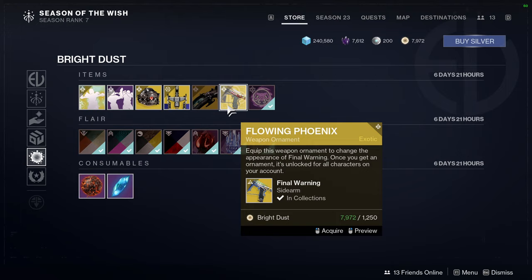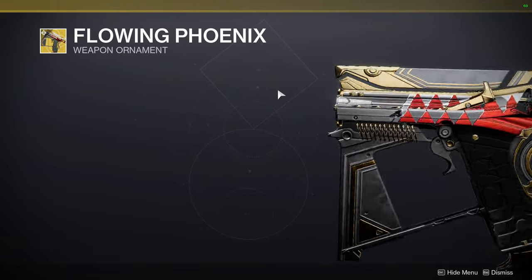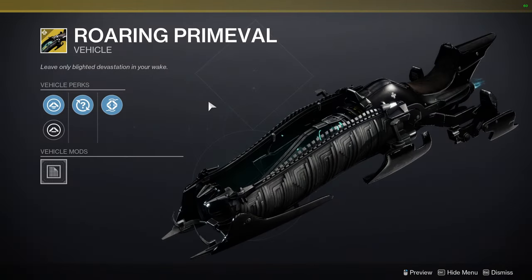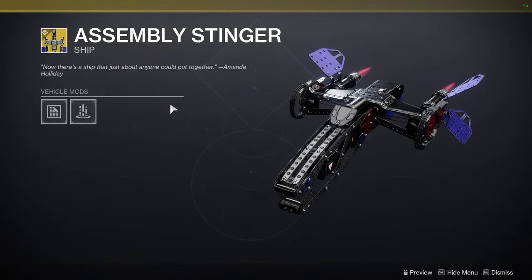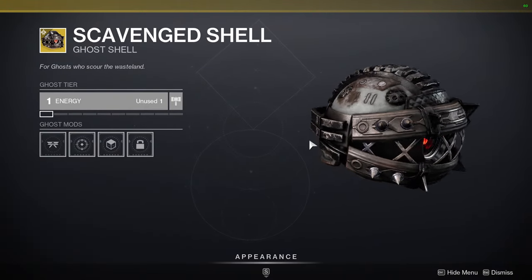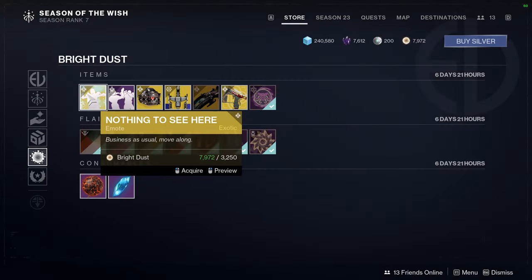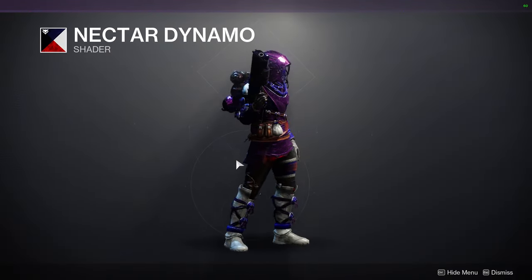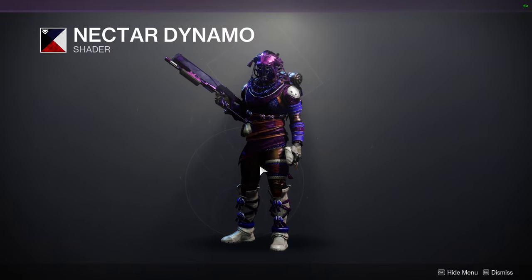Technically it's not just a shader change — it's for Final Warning — because the top here actually changes, but it's so small that I don't really care for it. And honestly I forgot this exotic even existed. Roaring Primeval looks super cool. We have Assembly Stinger, Scavenged Shell which looks super cool, Slap Fight, and then Nothing to See Here. For the shaders we have Nectar Dynamo — never been a big fan of the red, blue, white, and purple color combination.